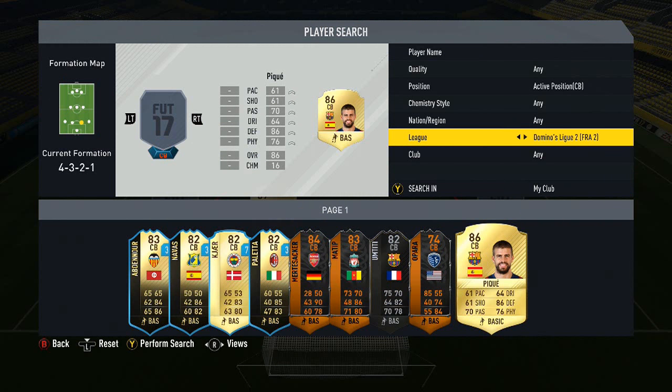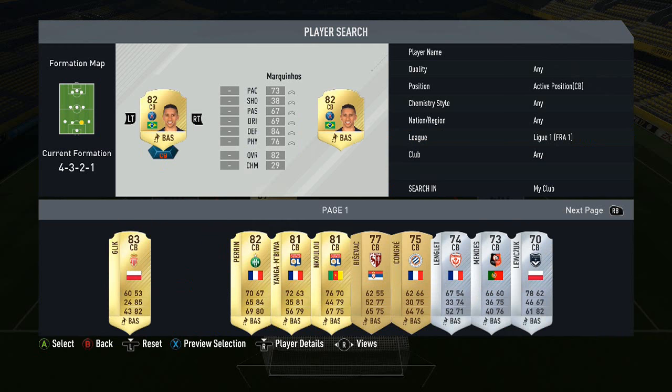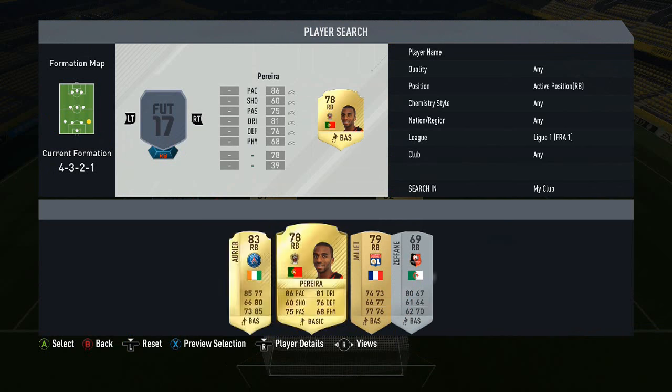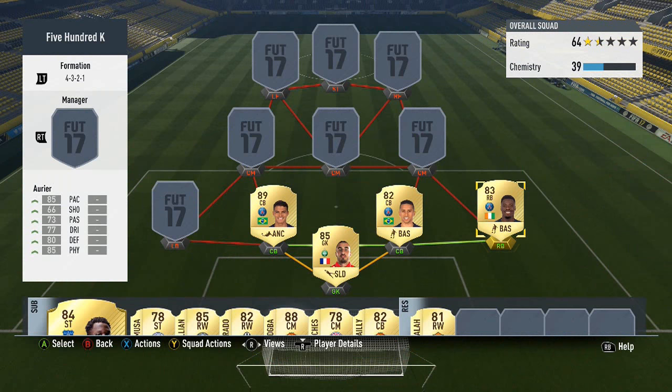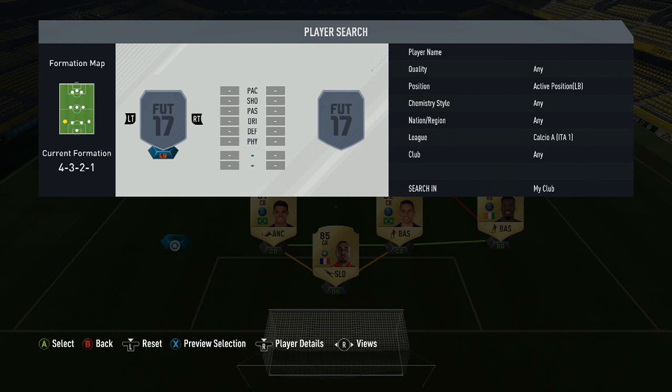We've got Thiago Silva as the first centre back, Ruffier in net, and Marquinhos as the other centre back. Then our third PSG player and fourth Ligue 1 player is going to be Serge Aurier, and that literally completes that section of the team.